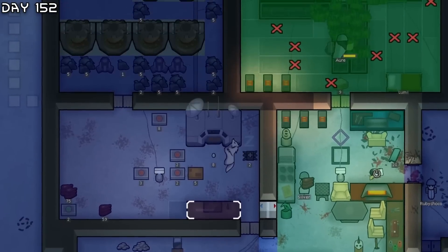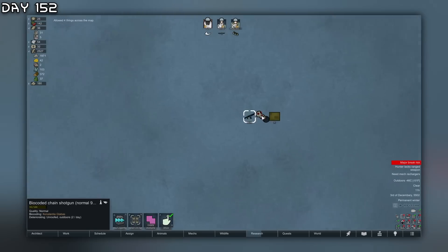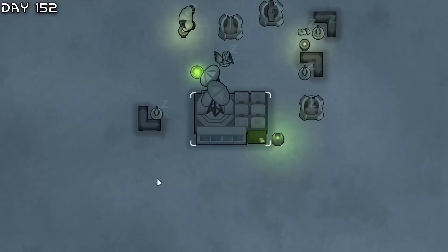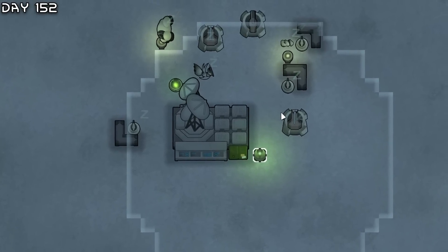There we go - base looks much better. This hussar here died unfortunately. Another mechanoid cluster - this one is not so bad. An unstable power cell is something we could use. Other than that only three troopers, and we have smoke pop so not a problem. All we need to do is handle the cipher.